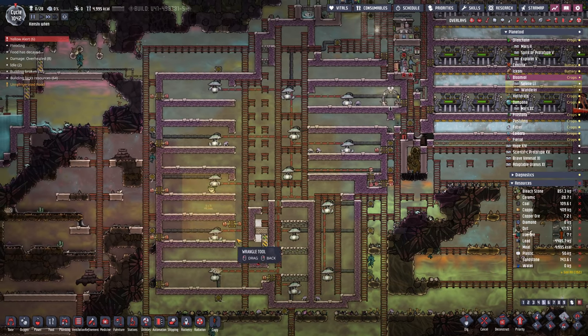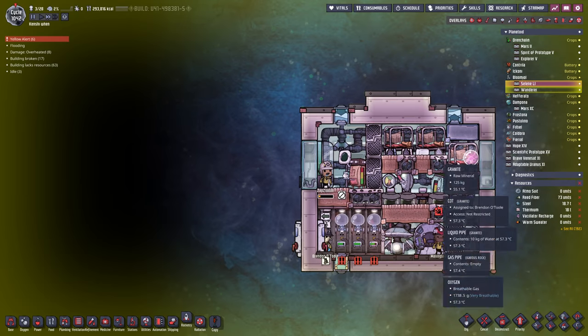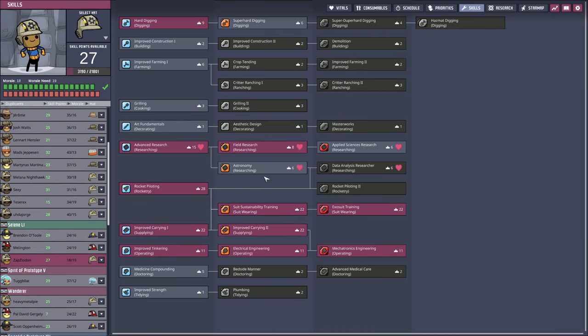There is one minor hitch to doing this: no one's a rancher. We don't have any ranchers on our team. However, I was thinking we could try something I've been meaning to try for a little while. Zap is one of our best and worst duplicants — their only strong skill is research; they have lots of research but don't have any bonuses to their mood.